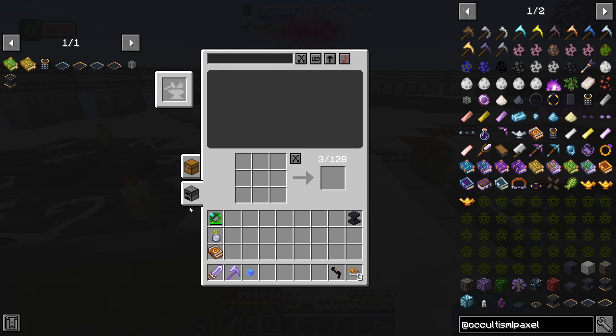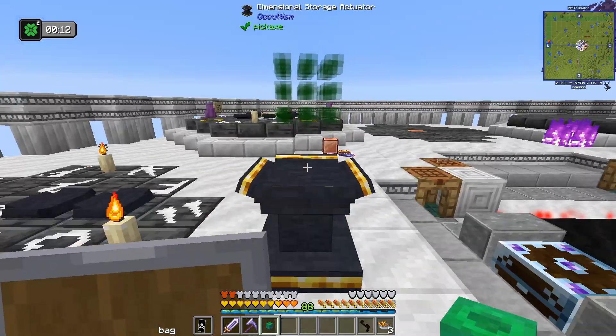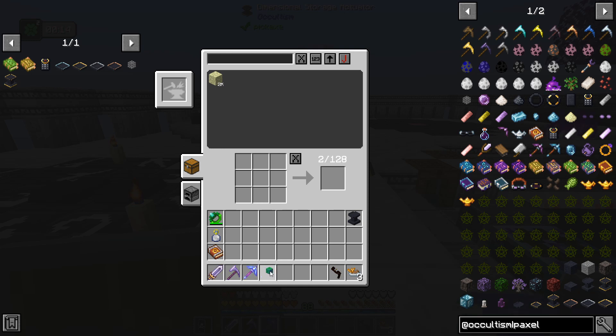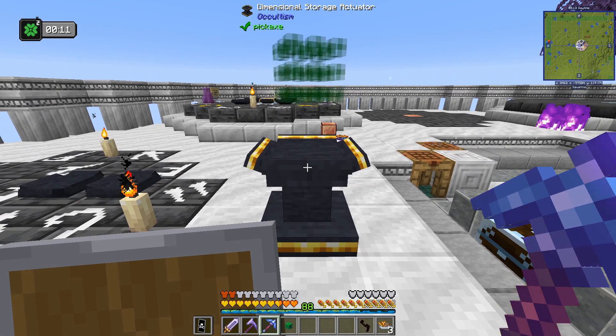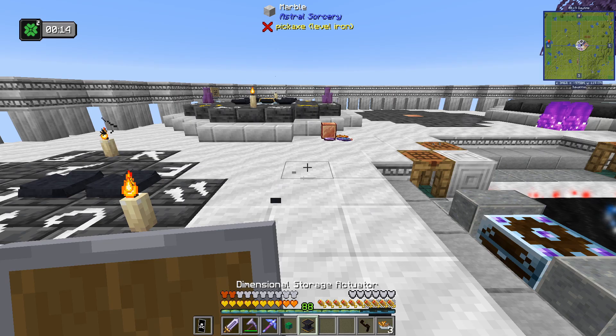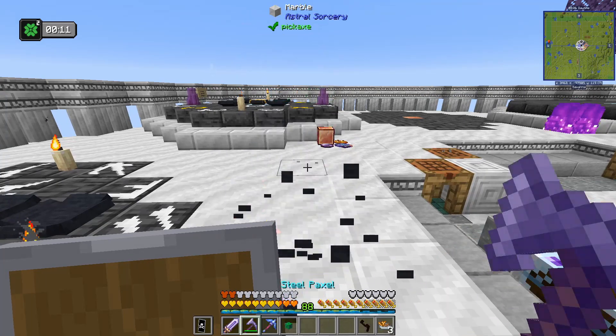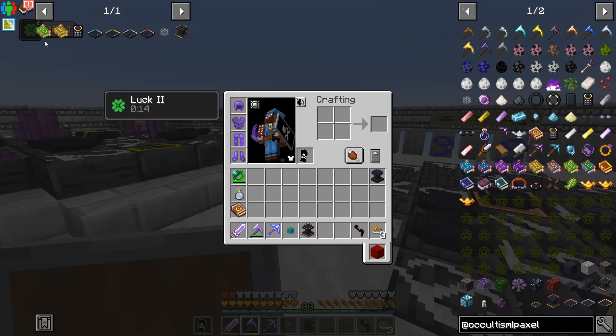I've also got the ability to do some crafting in here — that's definitely processing. I'll have to figure it out because I haven't done that before. Let me remove this for now. Let's break this, got it back, place it in a different spot — and it keeps the inventory! Very nice. I'm going to keep you, thank you very much.